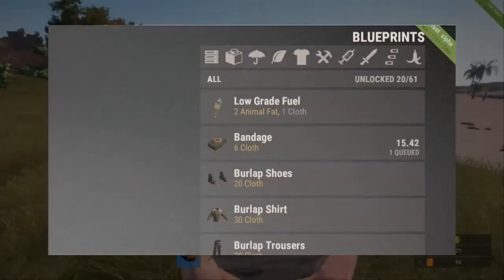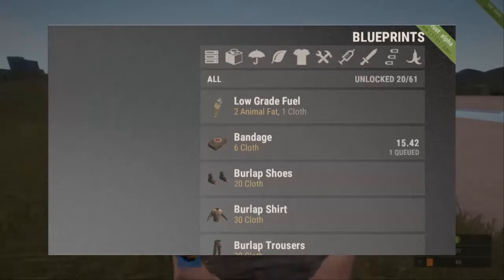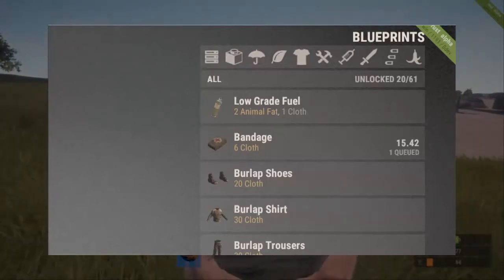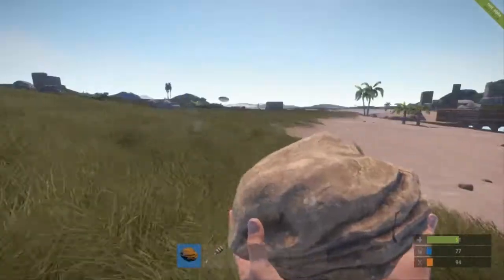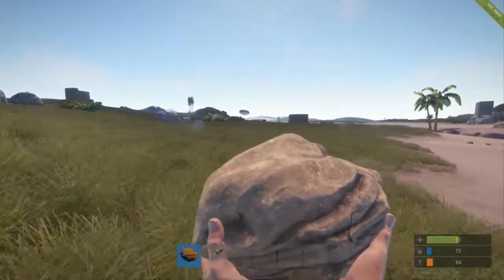Blueprints now have an 'all' category and also show how many you have unlocked. You can scroll through the list by dragging up and down. Items you can't craft due to lack of resources are listed at the bottom, and the rest are ordered by title.